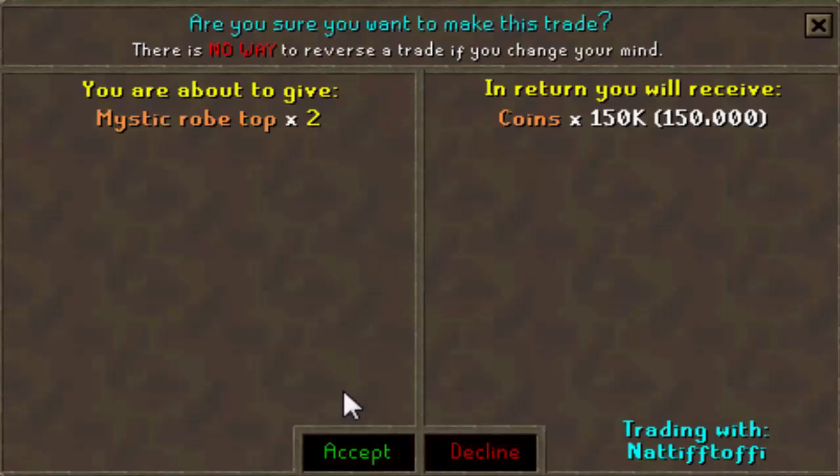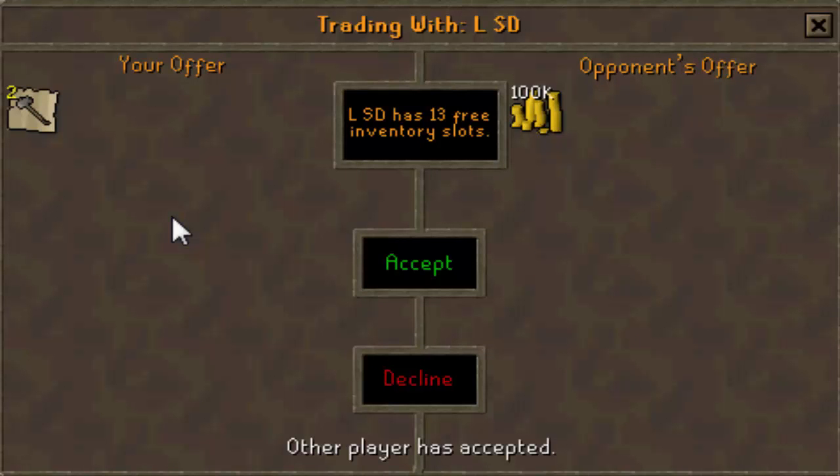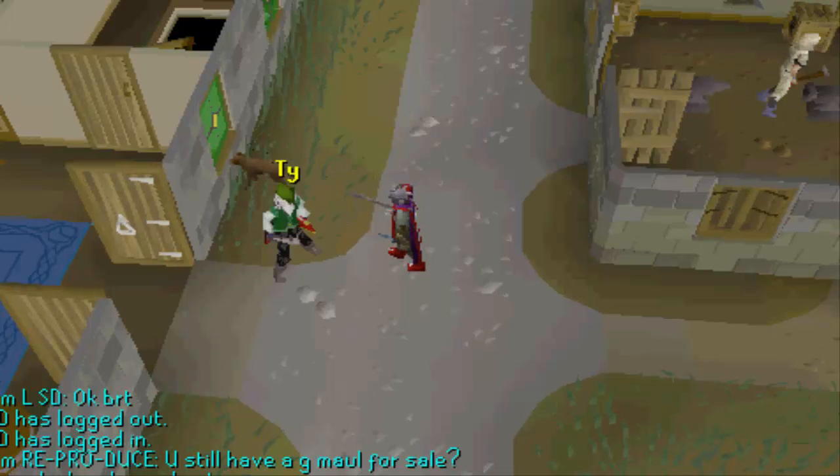Just sold both of my mystic black robe tops for 150k total, which is 75k each — another bit of cash in the cash pile for this slayer tab. Now selling the last of my gmalls and the last of my sellable items. I'm going to alch everything now and then give you a grand total at the end of the video.